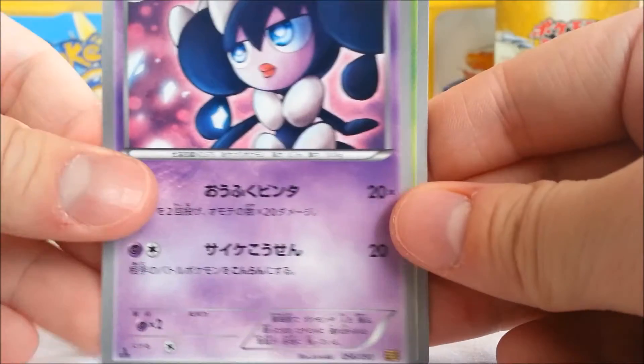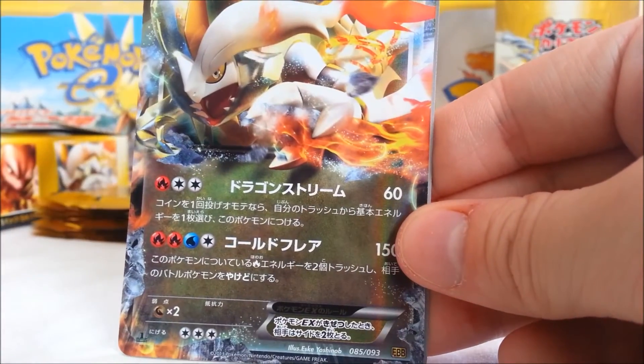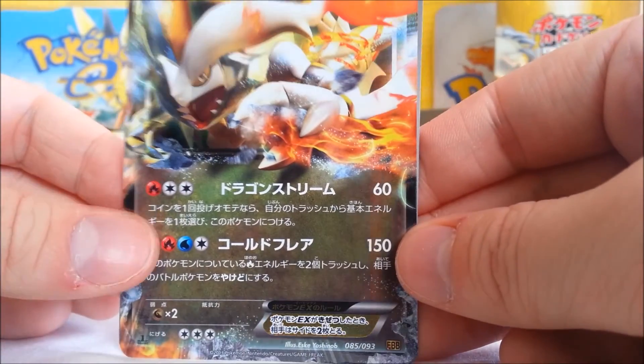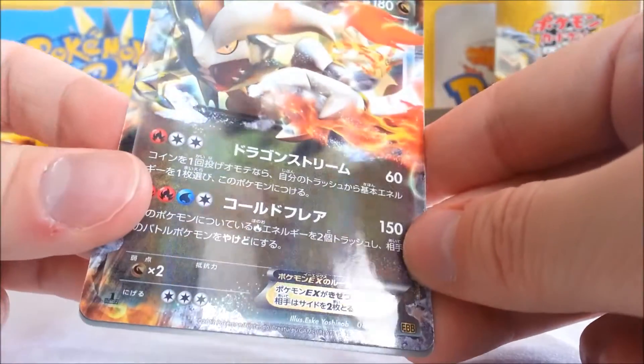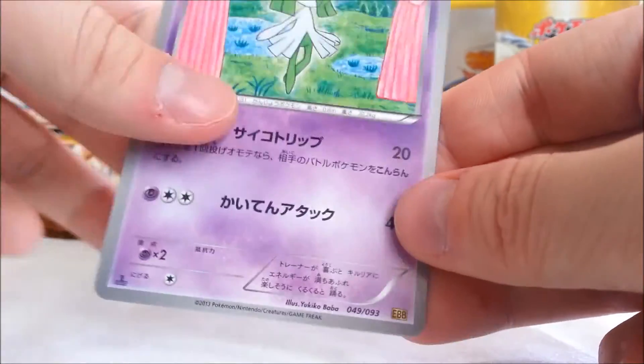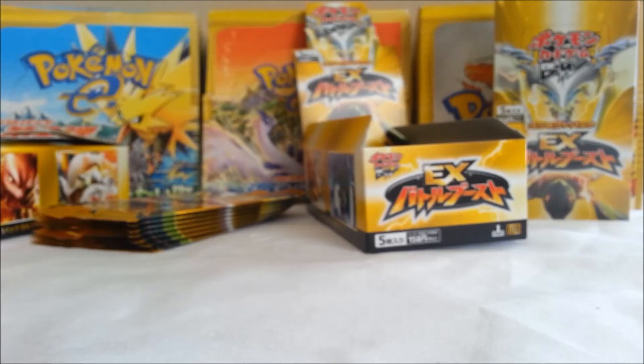Alright, we got a Gotharita, Swaddle, Victini — that's cool. Whoa! I don't think I have this one yet — White Kyurem EX. Yeah, I have the Black Kyurem EX but not this one. And Kirlia. This box is full of surprises.